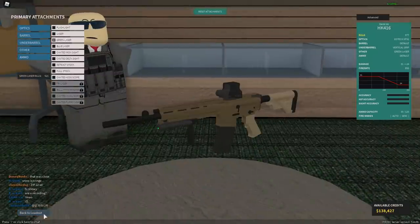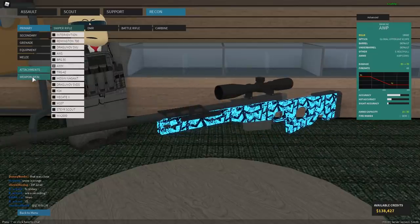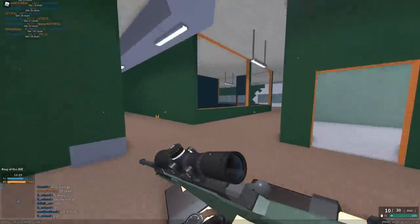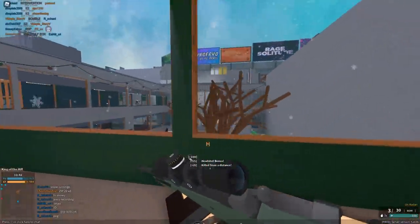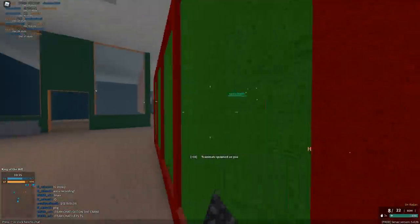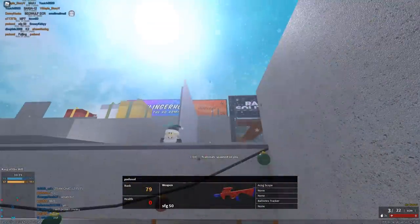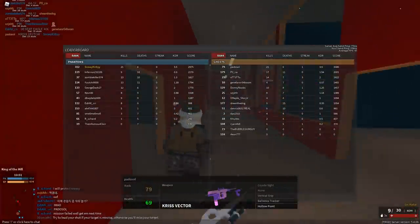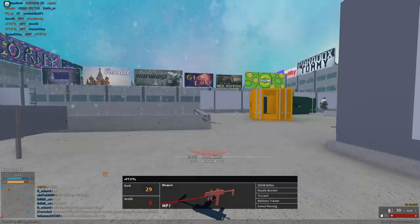Next we have Britain. We did the L85A2 last time, now we're going with the AWM because it's a British sniper rifle. We'll go with the PM2 as well. We're gonna have much less luck with this than with the HK, because it's a sniper and this is Mall — fill in the blanks. Can I get one kill? There we go, it happened! My best option is to sit back and see if we can get one or two kills. We got one more. Good enough.